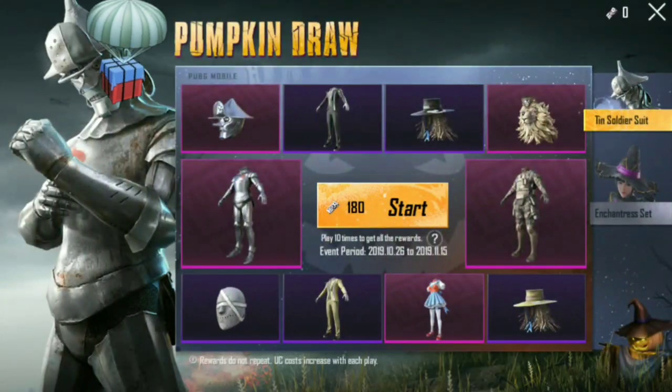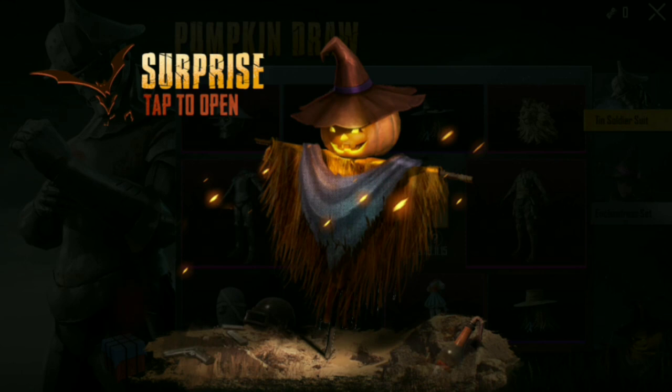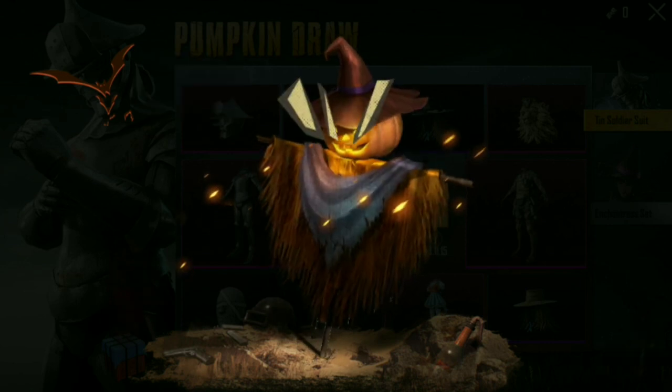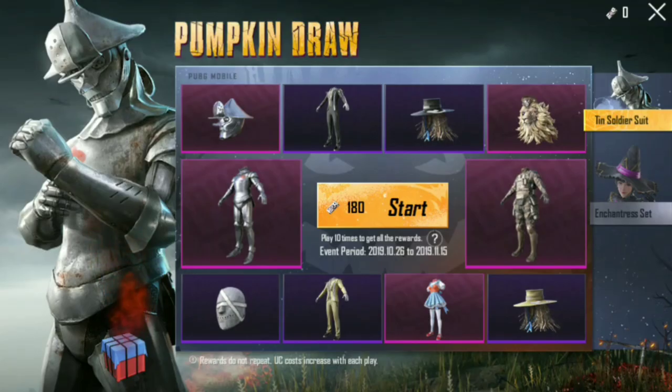We are going to go to the pumpkin drone. This is a great credit coupon — we have a square crow. Click on the surprise tab to open the phone. You can click on the surprise tab or click on the button to get the free credit coupon.